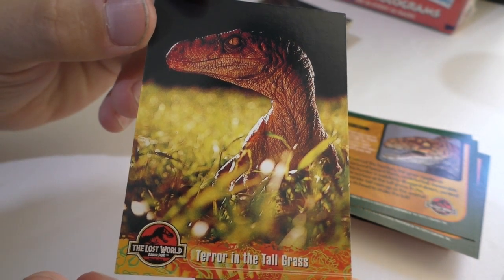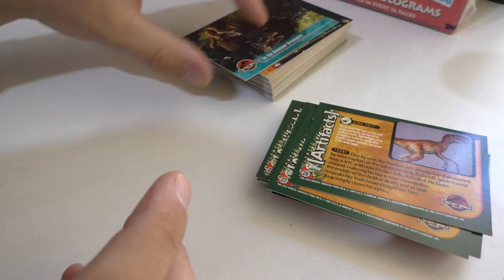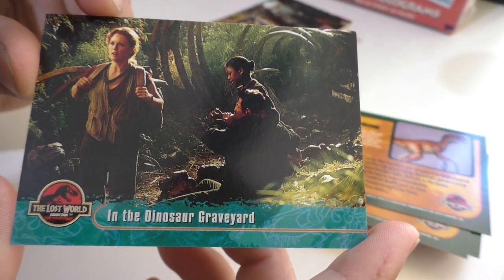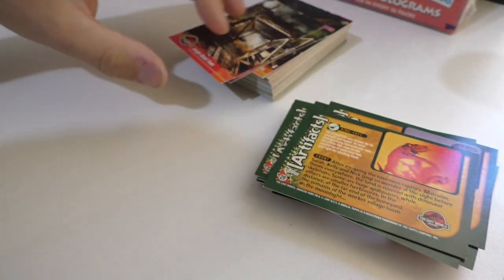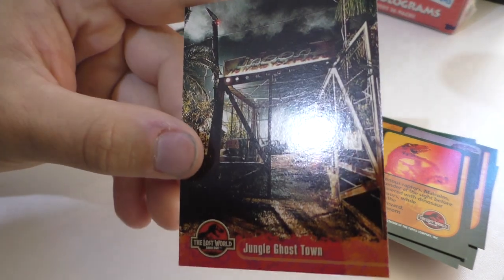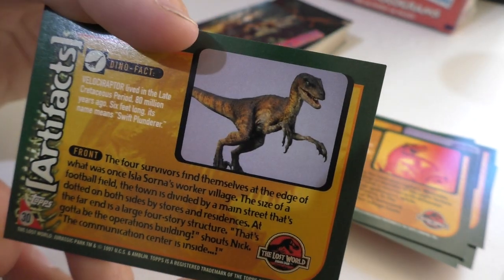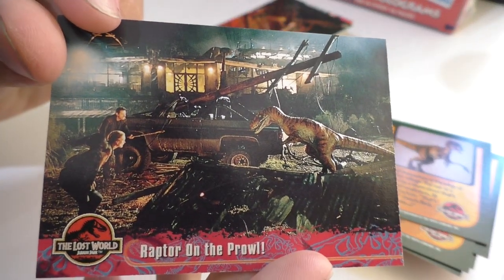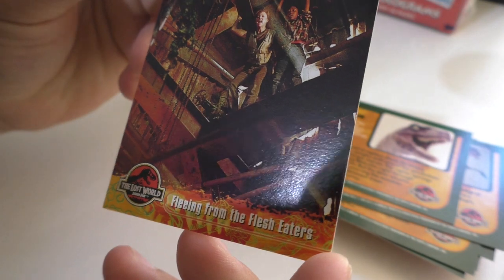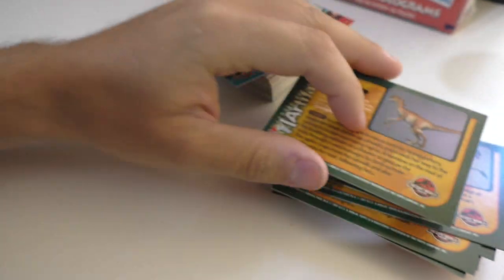Another really cool picture. Terror in the tall grass - oh yeah, look at that maquette, I'd love that. All right, here we go - to the dinosaur graveyard. I've seen that quite a few times as a production photo. Jungle ghost town. That's a maquette picture from the first movie I'm pretty sure. Raptor on the prowl. Fleeing from the flesh eaters - there's that red-orange Raptor again, pretty cool.